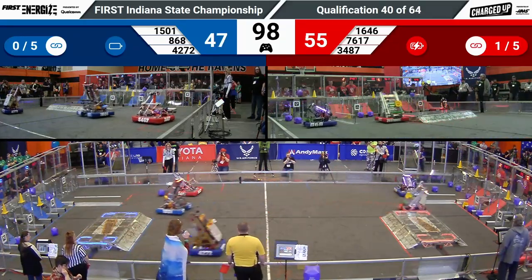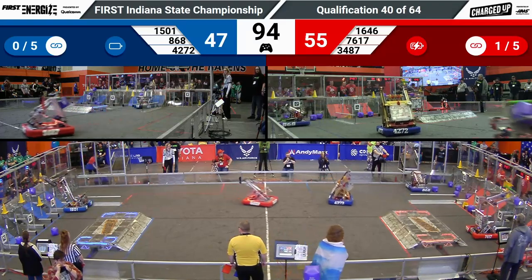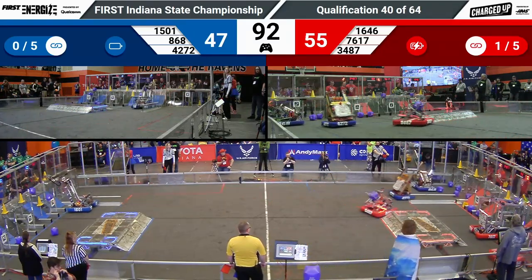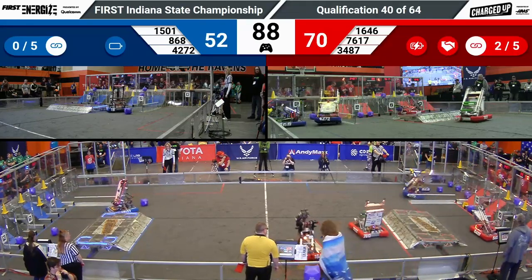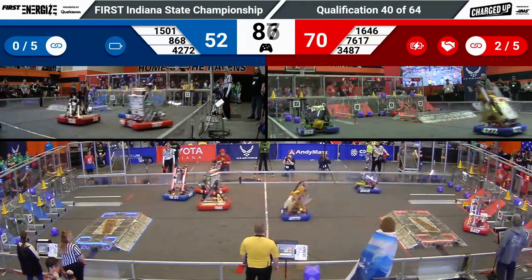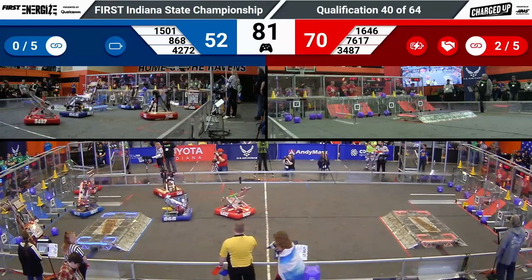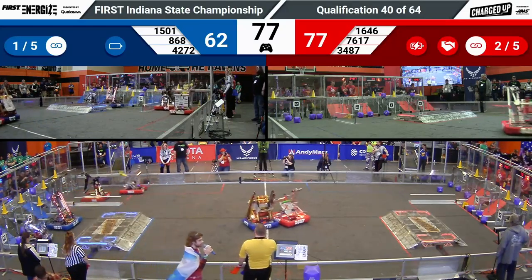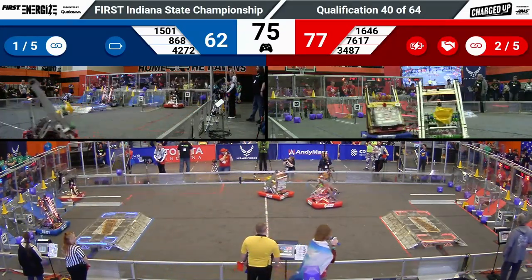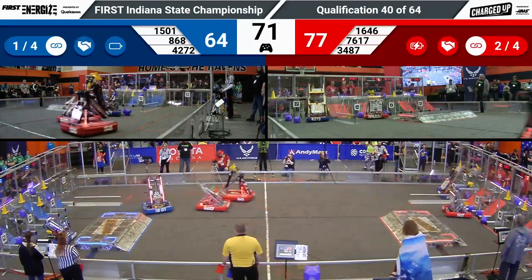Robots currently making their way across the field. 42-72, seeing that their area in the loading zone is blocked, so playing a little bit of defense there. Red Alliance says we do have a lost chain here in the middle of the field. We'll see which team has that — they'll probably often switch to a more defensive role. 77-62. Red Alliance starting to pull ahead now.